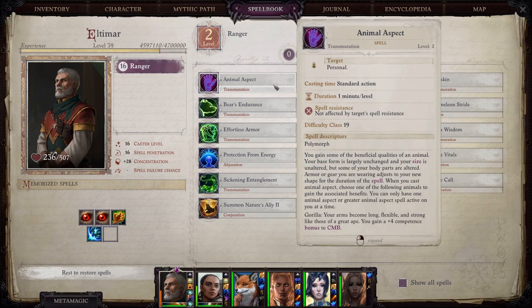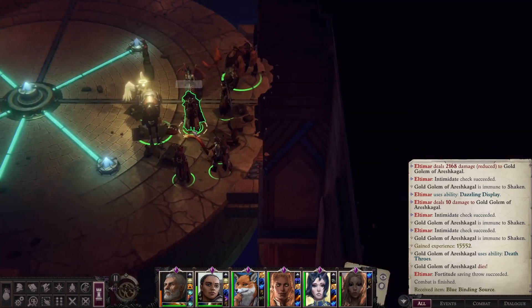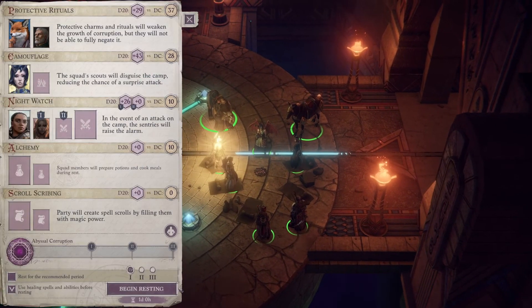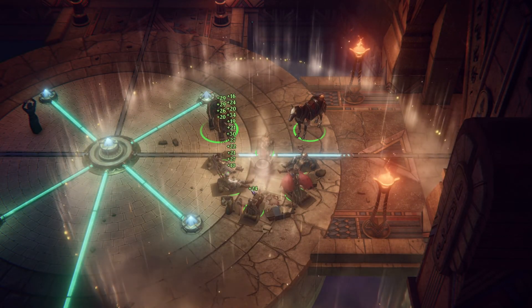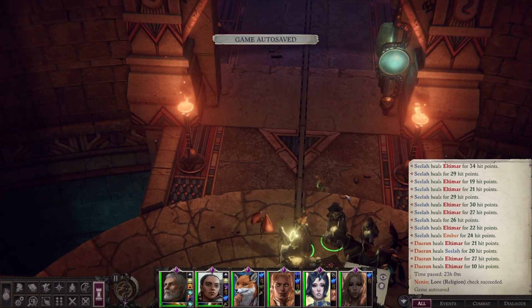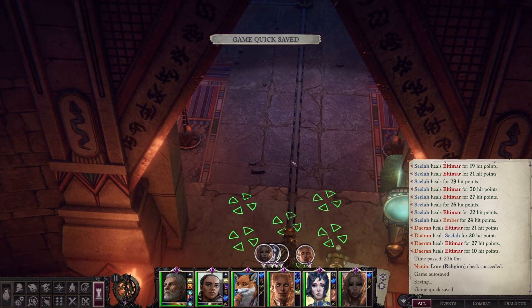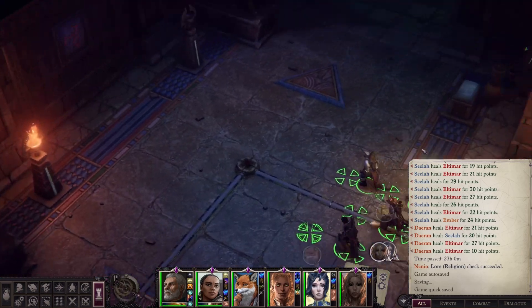There's nothing there that I really care about. I know some min-maxers out there are going to be like, 'but what if you need Sense Vitals for that extra sneak attack damage?' Listen — 1d6 sneak attack damage in a 2200 damage crit is not statistically relevant. There's not going to be a fight where I'm like, 'man, if I only did 6 extra damage I would have won.' My fights come down to: did I do 2200 damage or did I miss? And that's really how it all breaks down.